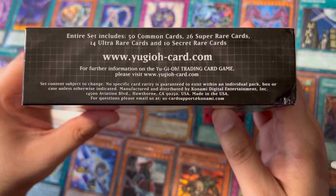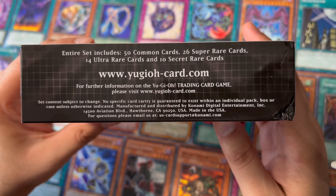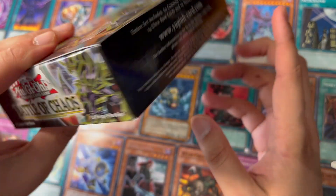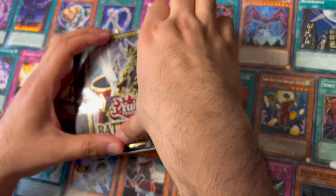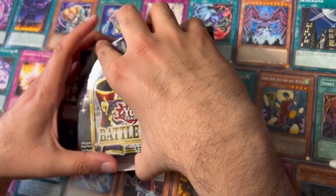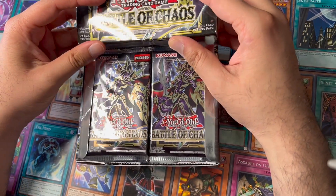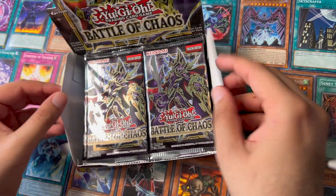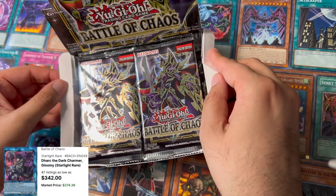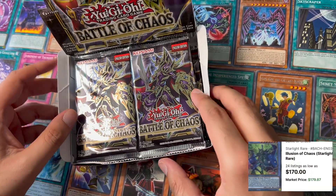This set includes 50 commons, 26 super rares, 14 ultra rares, and 10 secret rare cards. Let's get right into it. In this set we have to be on the lookout for some starlights.